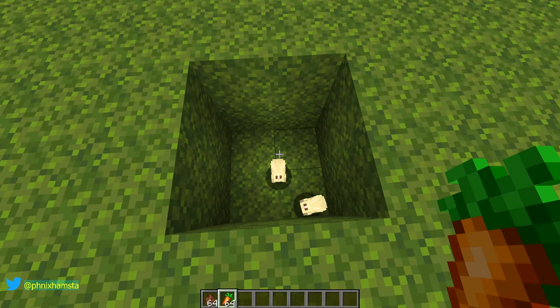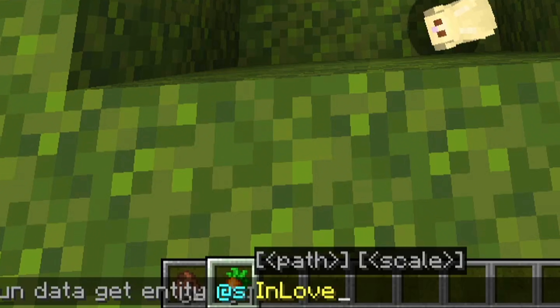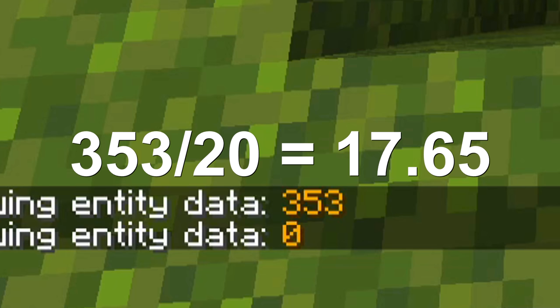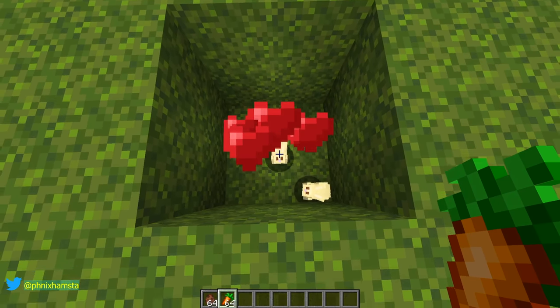Now what occurs here is when an animal decides that they can mate — which means when you right-click them with their food of choice — there is a tag that gets used to track how long it takes for them until they are no longer in love. So this rabbit is in love for about 353 ticks, which is roughly 17.6 seconds. So when this value drops to zero, you can right-click them again.